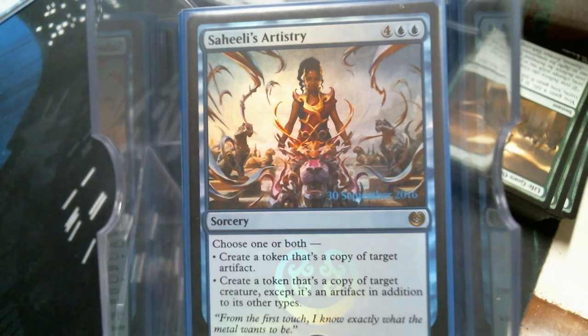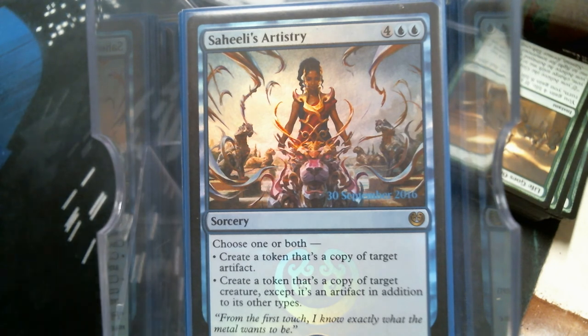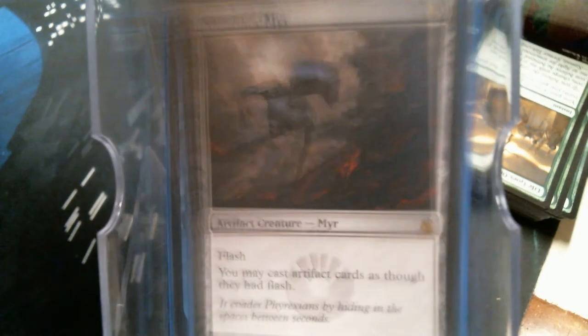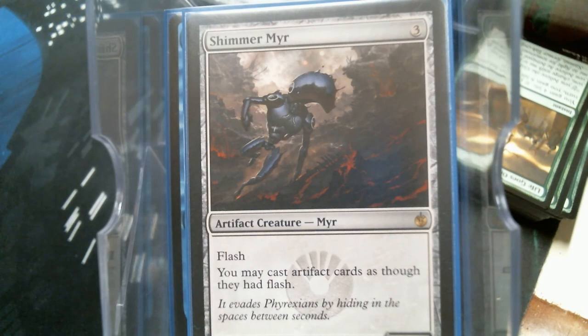Saheeli's Artistry — you have a choice: it's a Clone or a Copy Artifact. They just added the cost of those two cards together — that's all they did, literally combined Clone and Copy Artifact. War of Invention is another tutor we have. Shimmer Myr is some redundancy with the Ore, but the Ore is a little better because you can do non-artifacts.